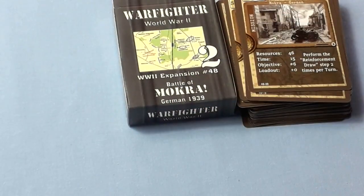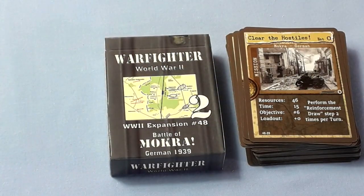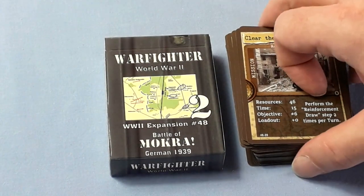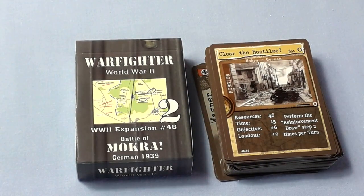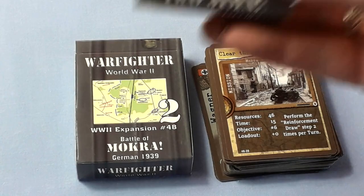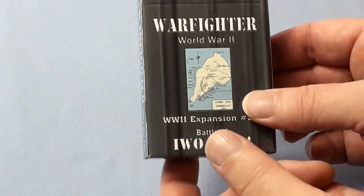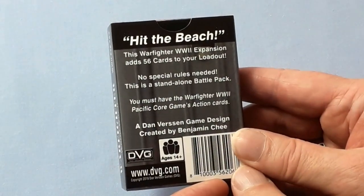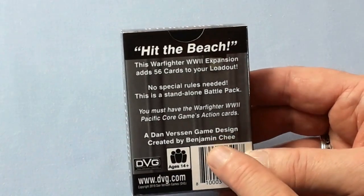And there we are — those are the two Mokra decks: one from the point of view of the Poles, one from the point of view of the Germans. Lastly, Iwo Jima. So here we are — Iwo Jima, Hit the Beach, and this one's created by Benjamin Chi. I've sorted the cards out and we'll show what's in this deck.